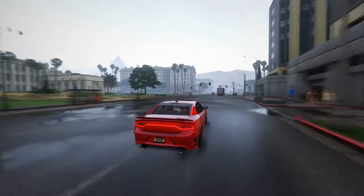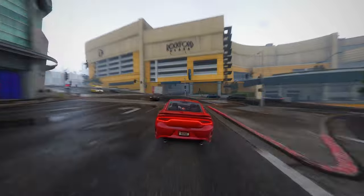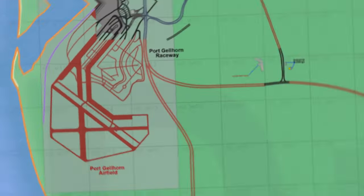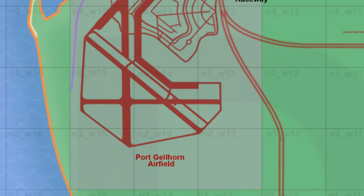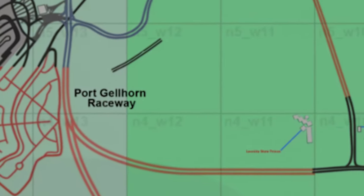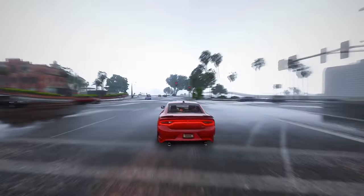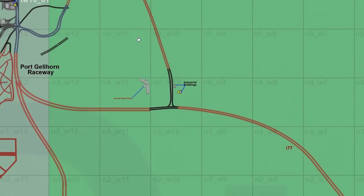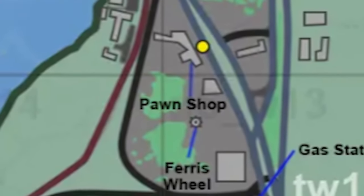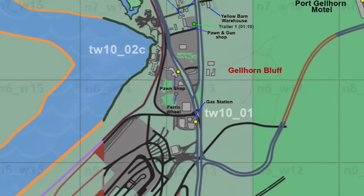The meticulous rendering of these locales not only captures the essence of the city, but also invites players to immerse themselves in the narrative-driven experiences that Rockstar Games is known for. Examining the speculative changes in Port Gellhorn, the notable relocation of the Port Gellhorn airfield suggests a strategic reimagining of the city's layout. This shift, coupled with the adjustment of the Port Gellhorn raceway, hints at a carefully planned urban evolution, potentially altering the dynamics of the airport's placement. The industrial sector of Port Gellhorn provides a gritty backdrop, with the iconic United State Prison maintaining its imposing presence. The inclusion of the pawn shop, prominently featured in the trailer, underscores the developer's commitment to integrating real-world elements seamlessly into the game environment.